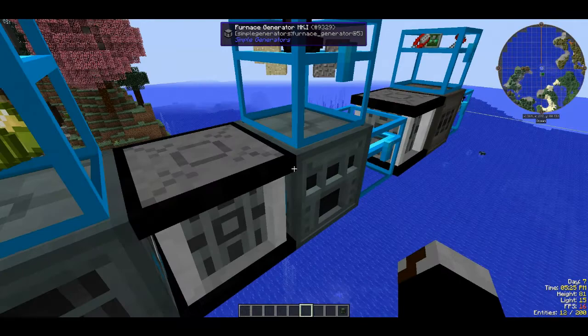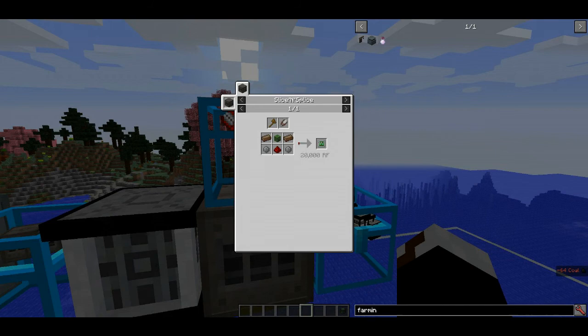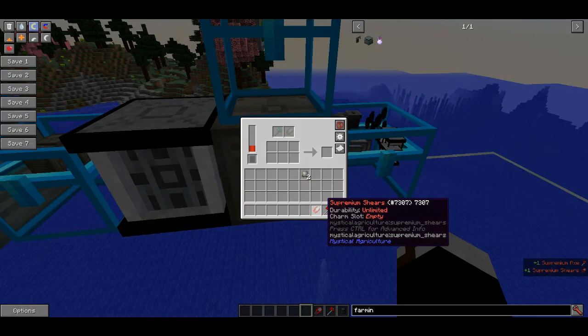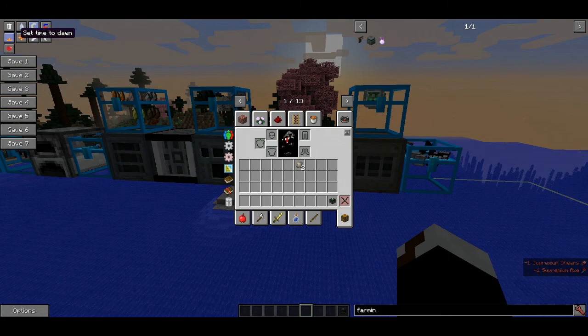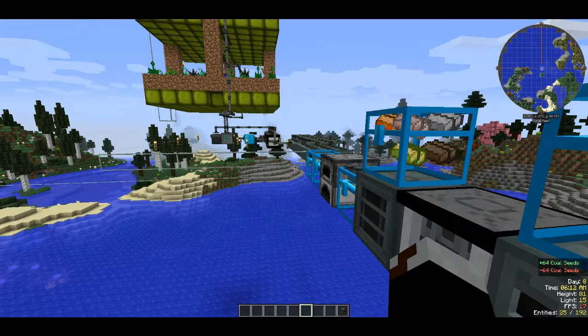With the Slice and Splice ready and that filling up, you can make the Z Logic Controller. To make one you need some solarium, a zombie head obtained from zombies, some redstone, and some silicon. In order for it to operate you need any type of shears or any type of axe. I have special Mystical Agriculture tools with unlimited durability.